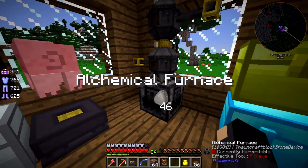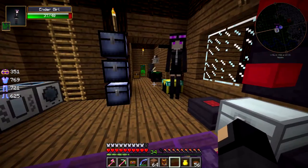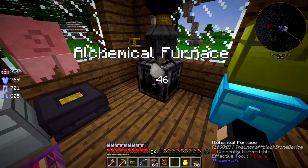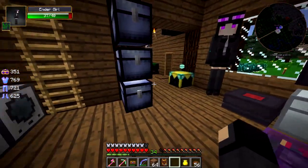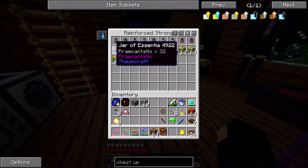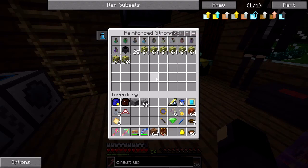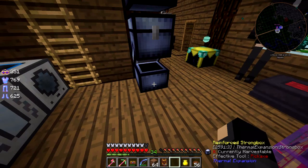In order to do infusion you need essentia, which is basically like the aspects we use for research but in liquid form. We can use the alchemical furnace to break down items into their components that we learned by scanning them. Then we can put the liquid essentia in jars. I've gone ahead and made some that I need. This was a gift from Chaotic - apparently he was trying to make gold but made a bunch of gold essence bricks somehow.